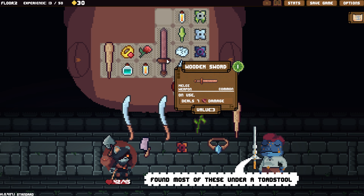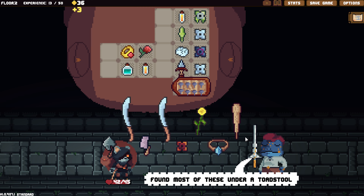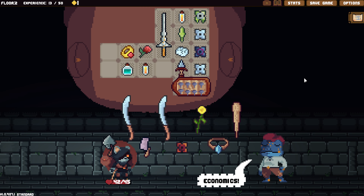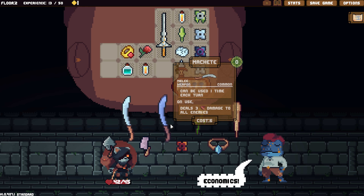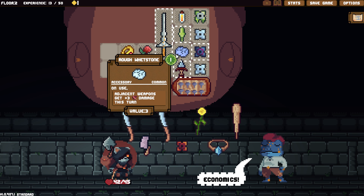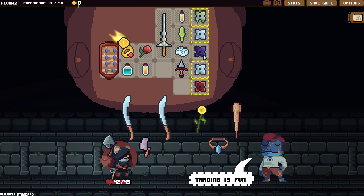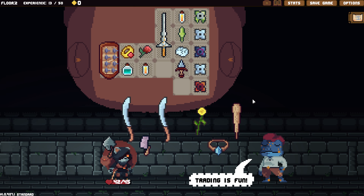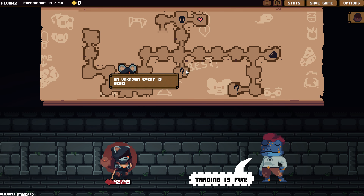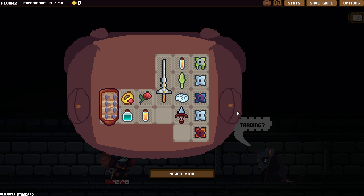I need five more. I'm going to sell these and buy the cloud sword. Economics! Yeah, that's right. This fire star costs one, this costs six. So if I move this here, I can put the fire star there, and now it does ten damage. What are you trading? Different item of the same rarity.